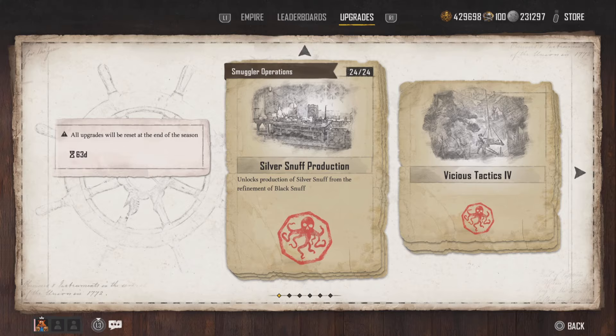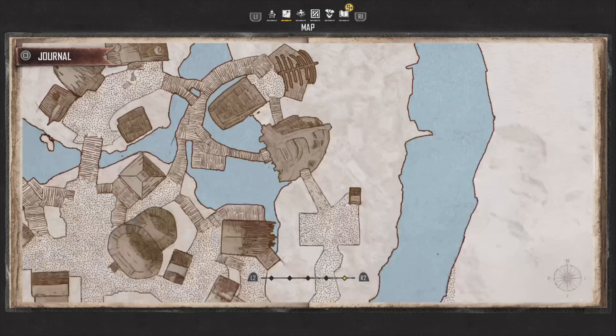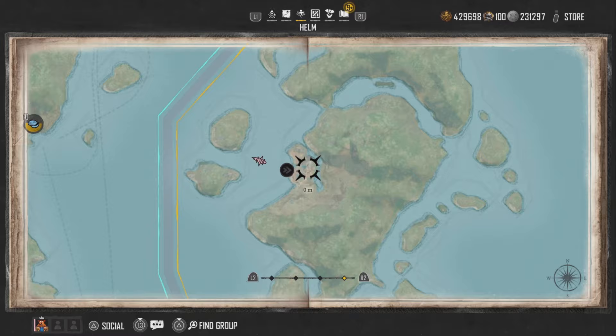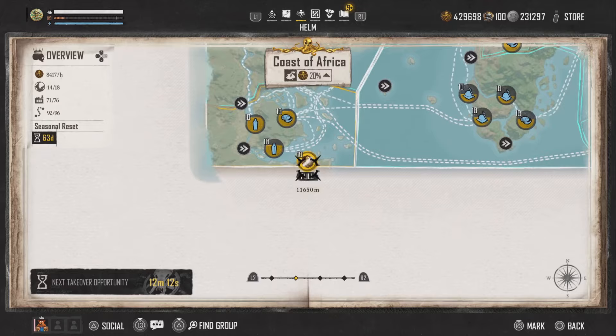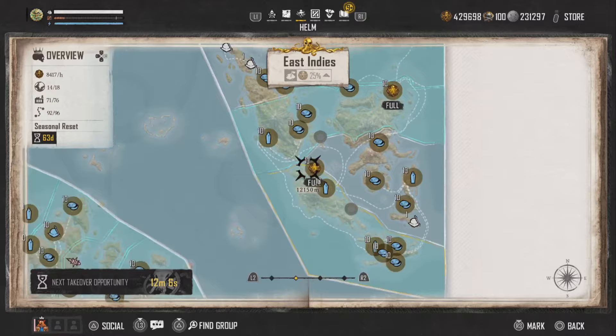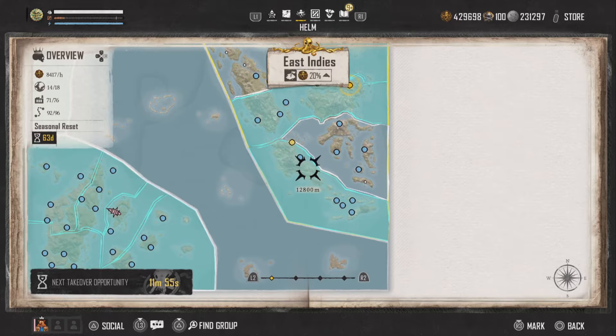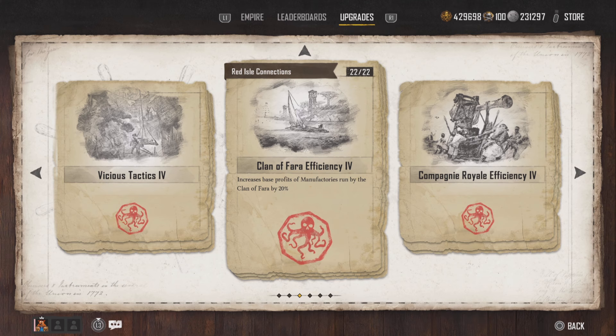The first and second pages are really useful. For Red Isle connections, I only started upgrading that page when I had all the Red Isle manufactories. Same with Coast of Africa connections — I only upgraded those pages when I had the majority of those manufactories, and same for East Indies. I think upgrading these pages is a waste of pieces of eight until you have a certain amount of those manufactories.